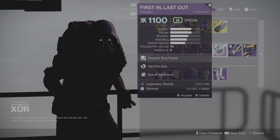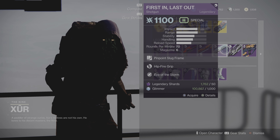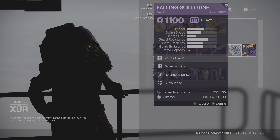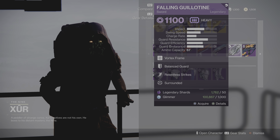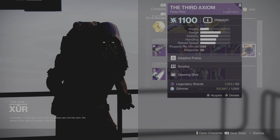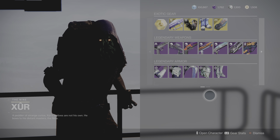First In Last Out shotgun with Hip-Fire Grip and Eyes of the Storm — that's pretty good. All the weapons are good. Fallen Guillotine sword with Relentless Strike and Surrounded. Last but not least is the Third Axiom pulse rifle with Surplus and Opening Shot — that's the one I wouldn't buy out of these.